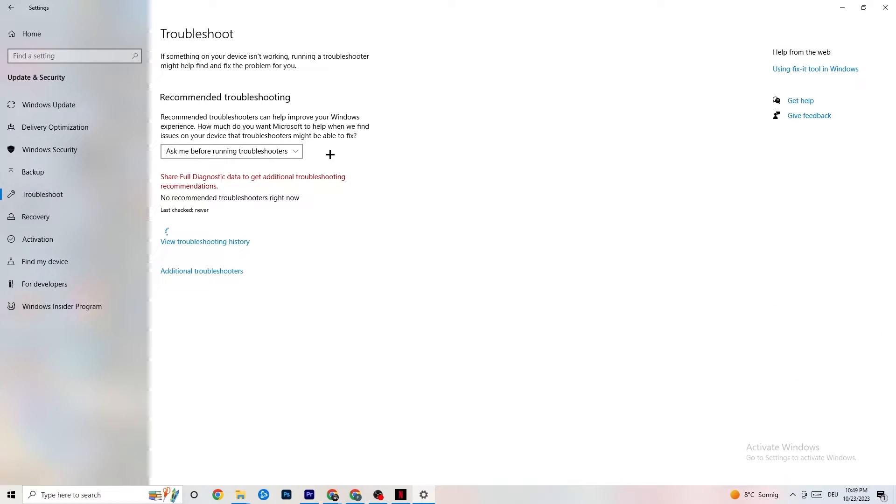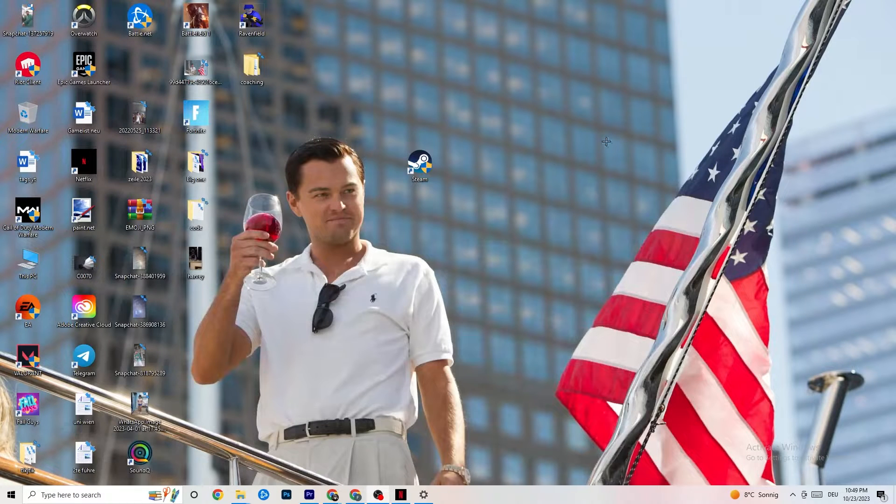While you're in Update & Security, click on Troubleshoot as well. This will use your system to find any kind of issue or broken data currently on your PC, and it will be repaired or removed. Once you're finished with that, minimize the Settings window — we're going to need it afterwards.